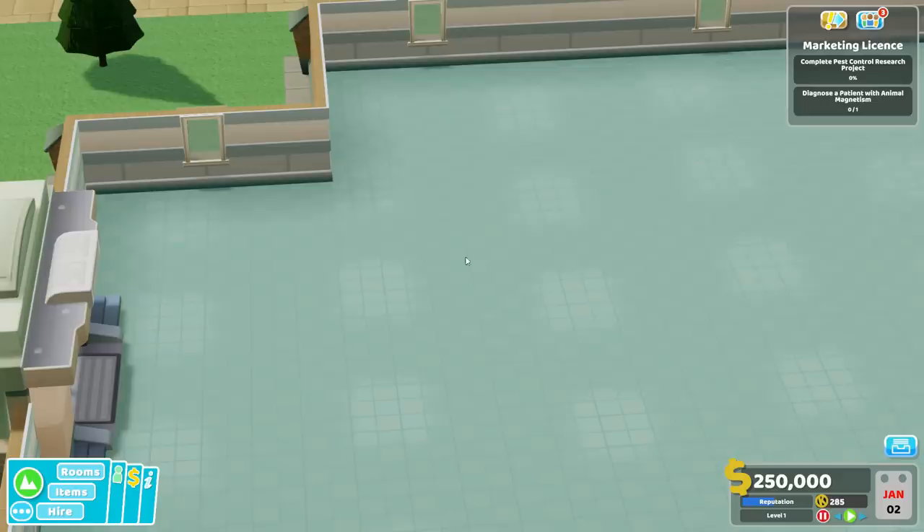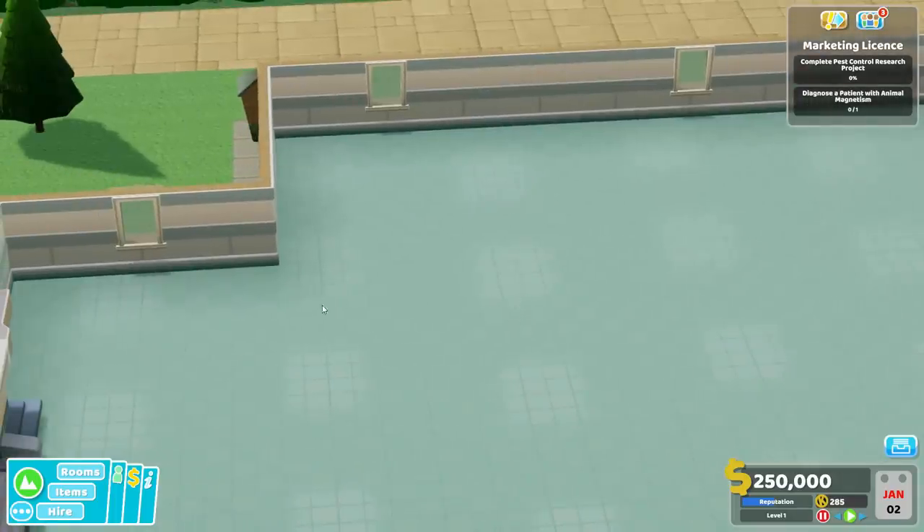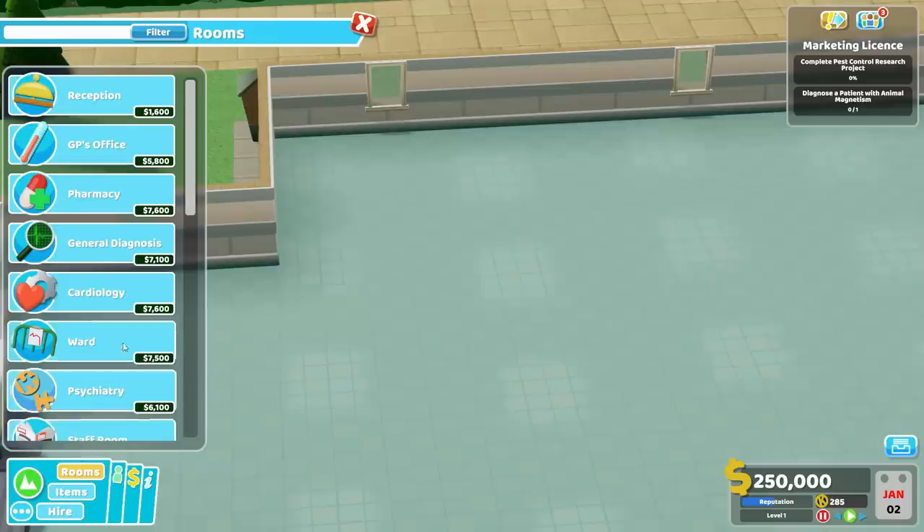Today we are going to talk about one of my absolute favorite rooms in Two Point Hospital. A room that can make the cornerstone of any start. I'm not talking about the GP's office, even though that is where everything does start. I'm talking about our friend, the ward.